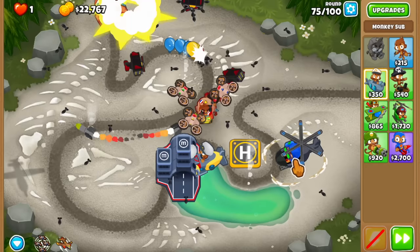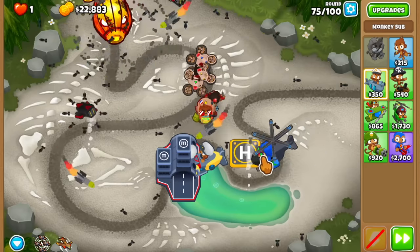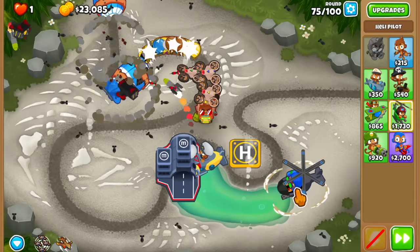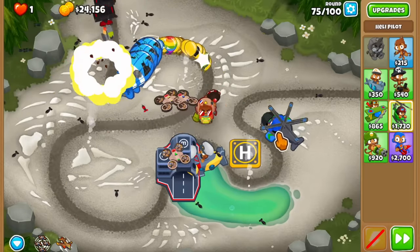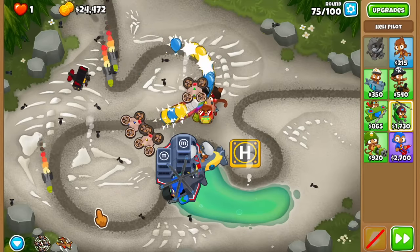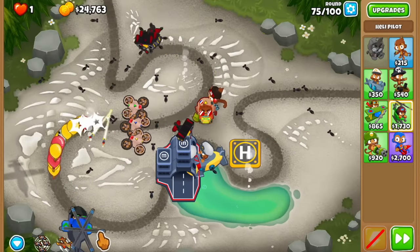The Carrier Flagship is very strong against round 63. There was a time when the only strategy I used on CHIMPS mode was the Carrier Flagship, so I know how good it is. There haven't been many significant changes to it besides the small planes now using grape shots when crosspathed with the middle path. Round 76 is incoming and I'm questioning whether the Carrier Flagship can take it down by itself.